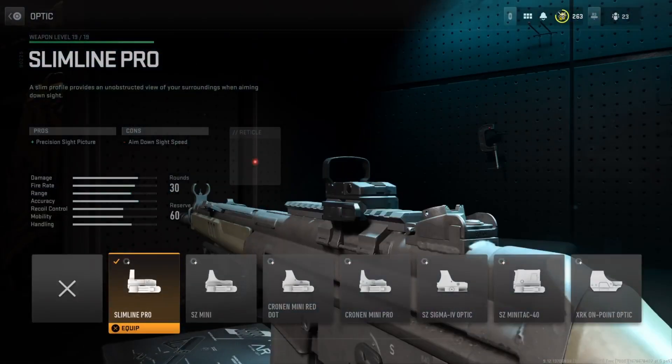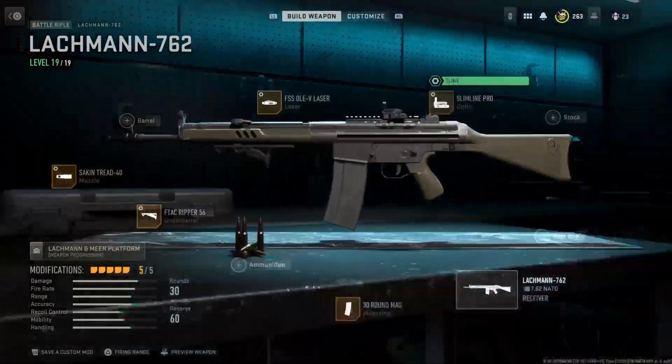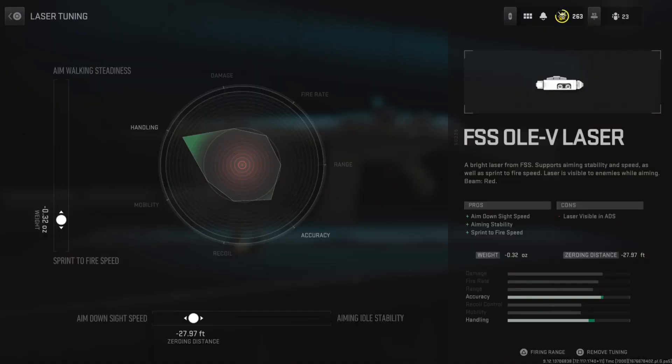For the optic, I'm running the Slimline Pro. I'm not a big fan of the Lachmann 762 iron sights — they're the same iron sights as the Lachmann Sub, but for medium and long range gunfights they're just not it. I also keep skipping over the laser tuning — I've done this in two videos now.